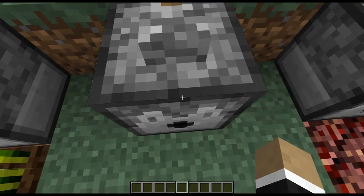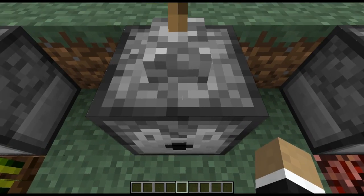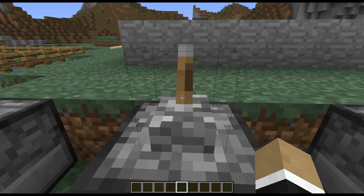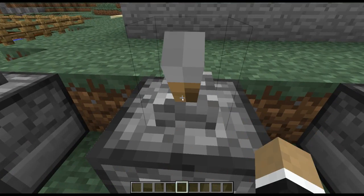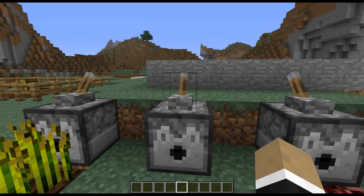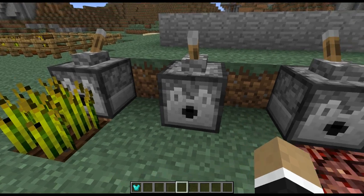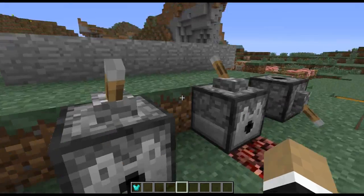Also, you can now use dispensers to automatically equip armor to yourself. You have to be standing really close to the dispenser or it'll simply give it to you. Right here we've got some armor, and if I flip the switch and then go into here, we've got our diamond leggings on. You have to be in close proximity or else it won't actually equip it — so it gave us the chest plate there, and going close up it'll equip our helmet.